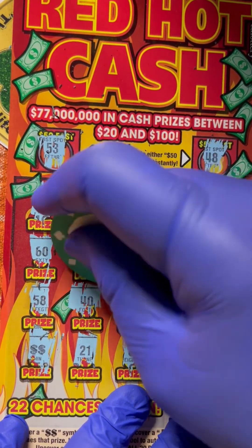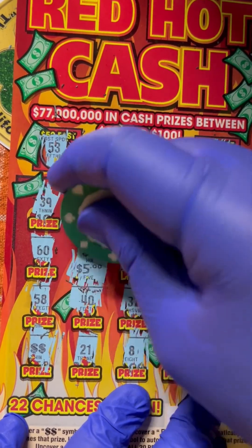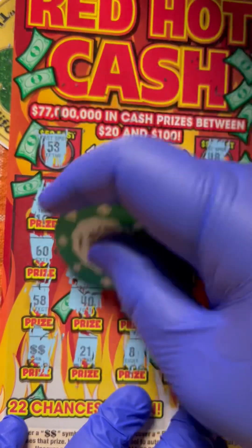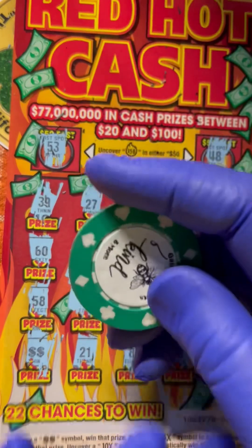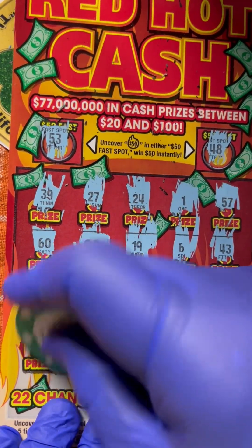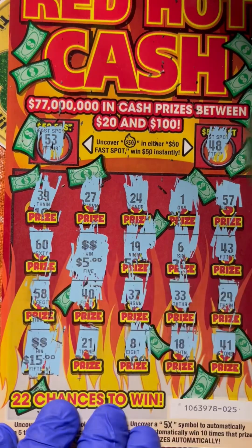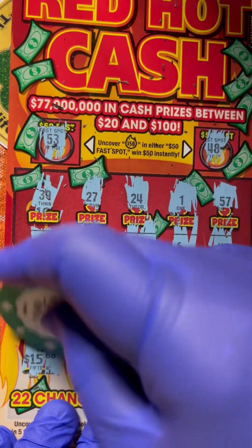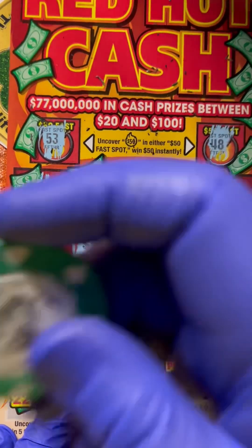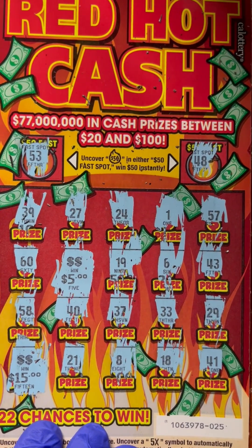Small zeros - five dollars. Okay, it looks like that's five dollars there. Looks like money back on this ticket - we'll take it, why not. Here we go - and another, whoa! Not just money back, it's a profit session guys. Fifteen dollars here, and a five - twenty dollar total, ten dollar profit. Boom!